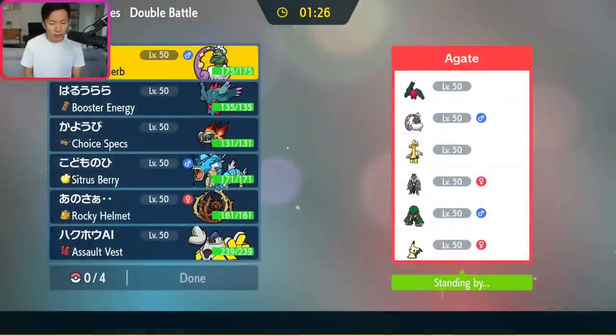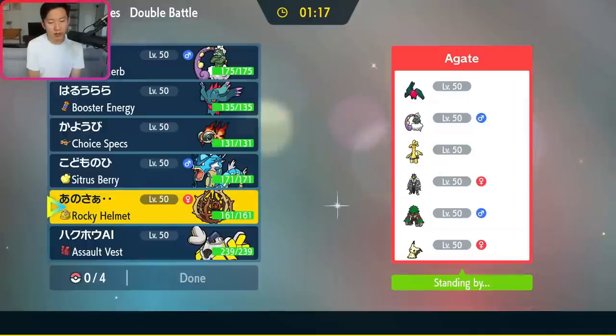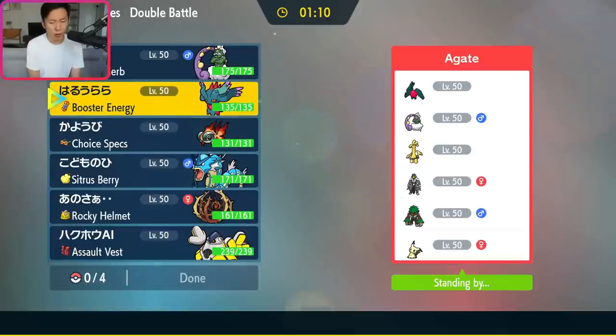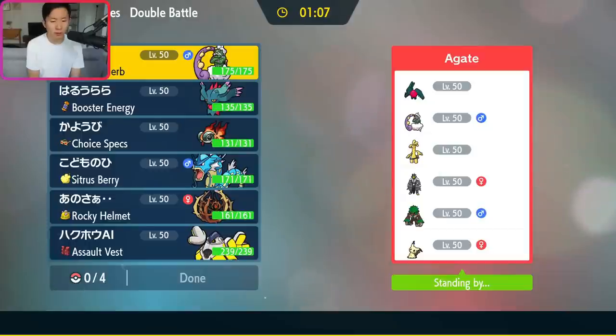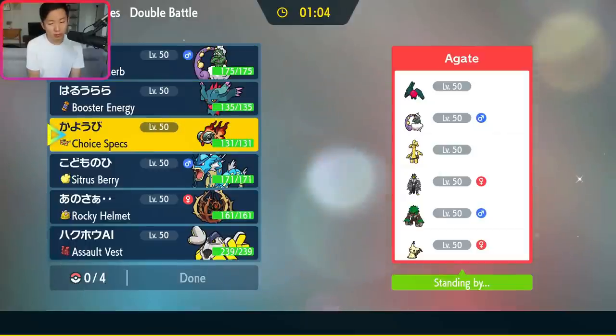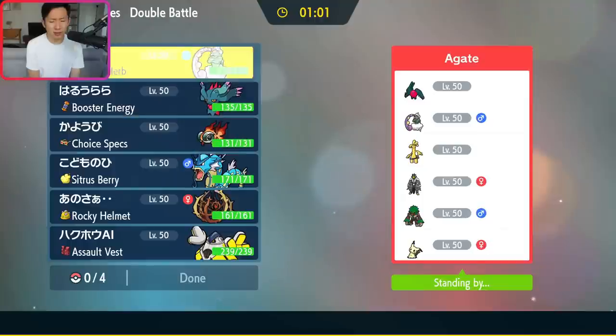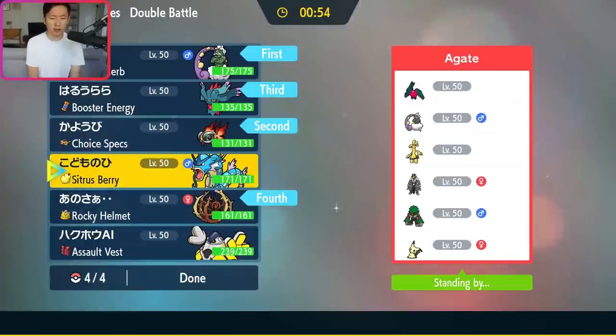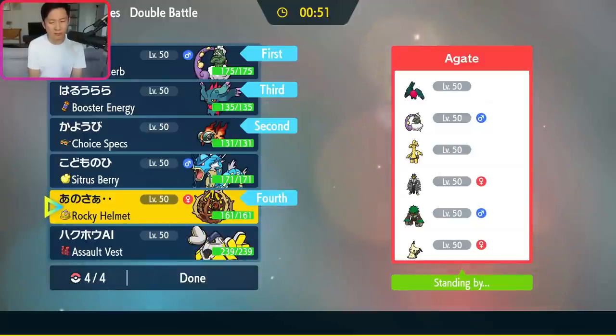Game 1: opponent has Regi, Jago, Tornadus, Golden Go, Urshifu, Rillaboom, Mimikyu. I think Bramble Gas is really interesting here. The main thing I'm worried about is the Regi Drago — Flutter is really essential against Drago, but they could go with something like Tornadus plus Golden Go, to which we could respond with Tornadus plus Chiyu. Bramble Gas is really nice as a bottom-three Pokemon and walls any Bleak Windstorms from their Tornadus. I'll go Torn Chiyu as my lead.